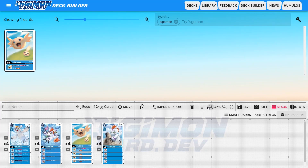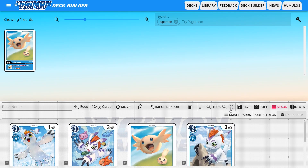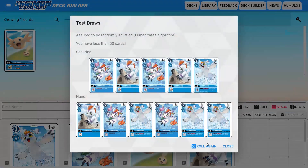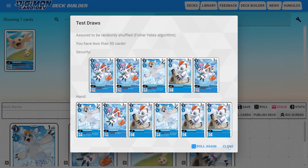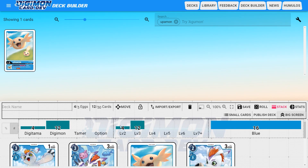We can change the zoom level — when you're looking at just the names that may not be as important, but you can use it in conjunction with full cards to zoom out and see the actual cards instead of just the names, and they nicely stack up so you can see how many of each one you have. If we hit the reset button, that puts them back to 100% zoom. We also have Roll — if we click this, we can see what a starting hand might look like along with our security. We can do multiple rolls too. We can also see our stats showing how many of each type of card we have, what level Digimon we currently have, and our colors. You can change that to a percentage value as well if you so choose.